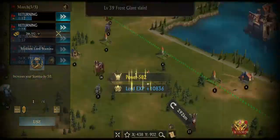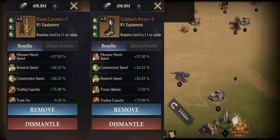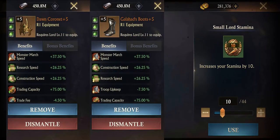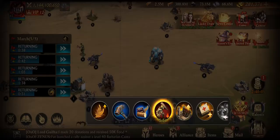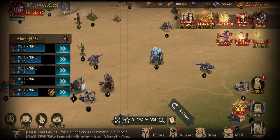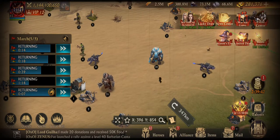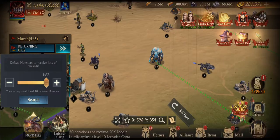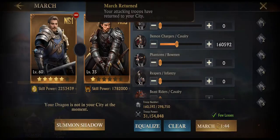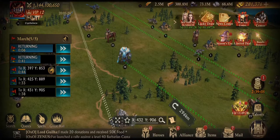I also recommend using the lord items called Dawn Coronet and Galahad's Boots for the extra monster march speed. While the 10 minute timer is ticking, use all your available marches for full effect. If you're very competitive about ranking high, I recommend burning some of your random teleport scrolls as well so you can use the monster search function in game to help you locate high level monsters faster, instead of having to check for them manually. Every second counts if you want to rank number one in this stage.